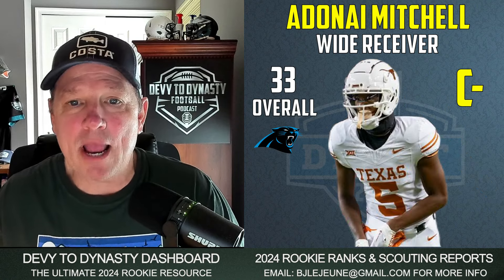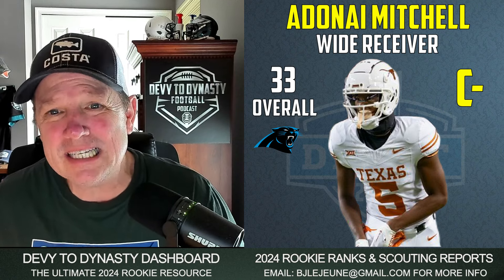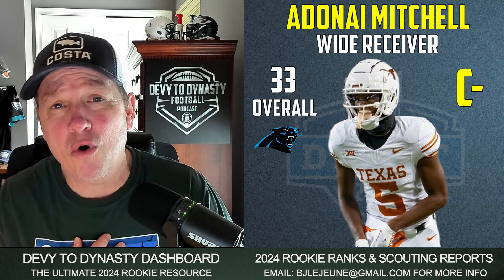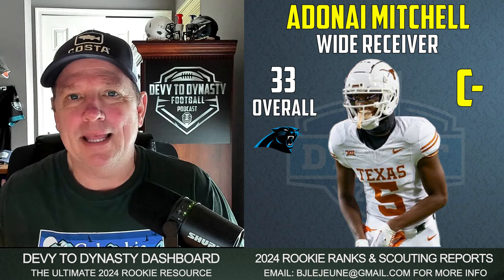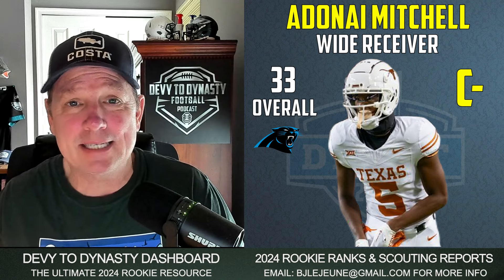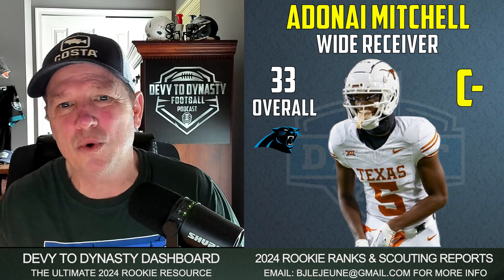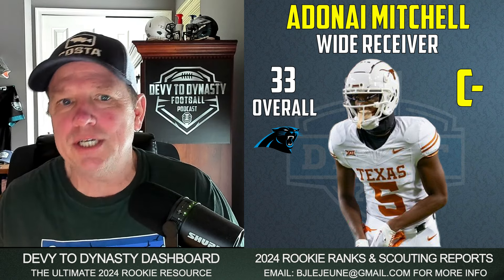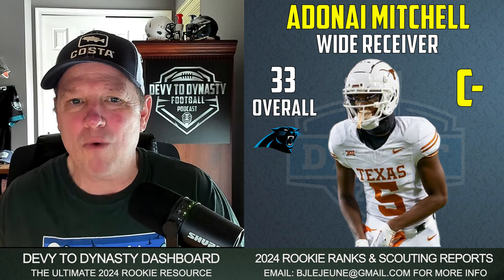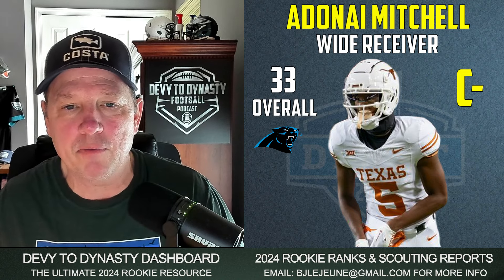Let's get to the second round. Pick 33 overall, A.D. Mitchell going to the Panthers — I gave that a C-minus. A.D. Mitchell, for me, is a raw route runner to begin with. I'm not the biggest Bryce Young fan and I haven't been for a long time — his size and everything. He may improve, but there's just a lot of dysfunction in that organization. They whiffed on Mingo last year. A.D. Mitchell probably isn't the player I would take at the beginning of the second round in this draft, so I'm going to give him a C-minus.